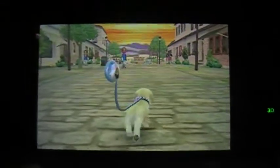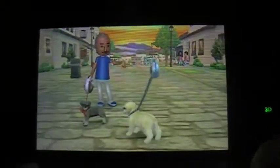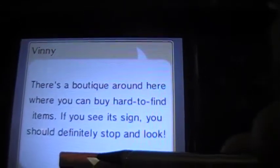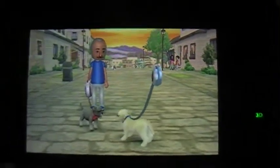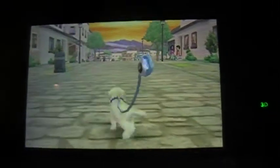Alright, it looks like we're in downtown. It starts you off at a random location, but you can sort of get to other locations by going towards the signs. This is gonna be tricky, alternating between the top and bottom screens. There's a boutique around here where you can buy hard-to-find items — if you see its sign, you should definitely stop and look. Rebel and Gus didn't seem to hit it off. Anyway, back to the walk.